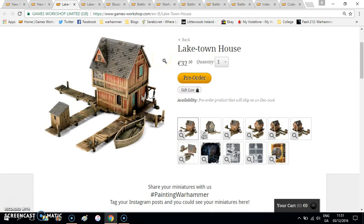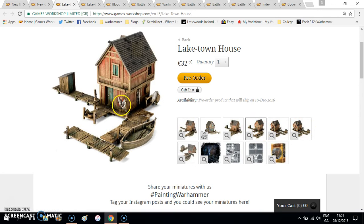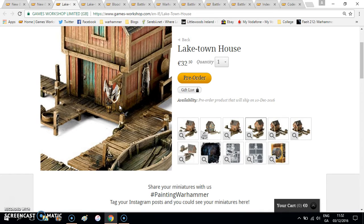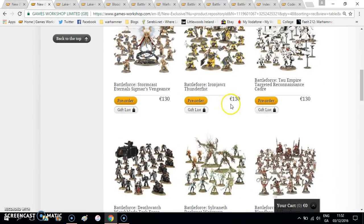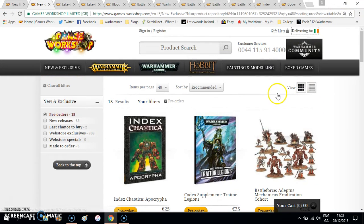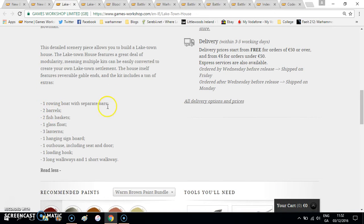But the price is 32.50 euro, and to be honest that's an absolute steal — an incredible price for this. You get your little boat, and I don't know what this is but I'm going to call it an outhouse. The building itself is really nice, it's full of little details, the paint job is really nice, looking old and weathered. You have your fishing nets and all this stuff — it's really cool. Coming in at 25 pound. What you get in it: one rowing boat, two barrels, two fish baskets, one glass float, two lanterns, a hanging sign board and outhouse — including seat and door, so you get your toilet with it — and a loading hook, three long walkways and one short walkway.